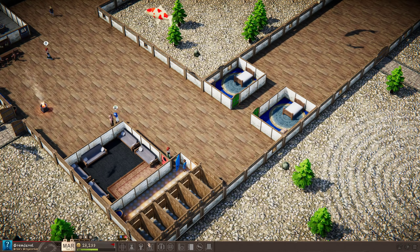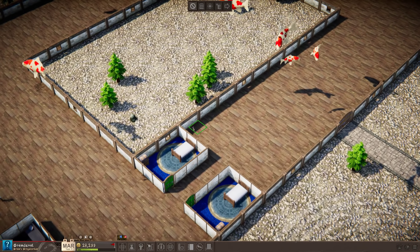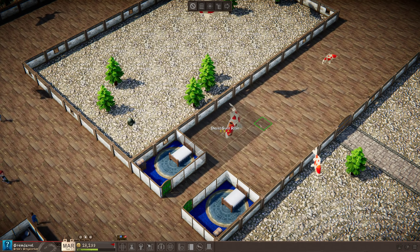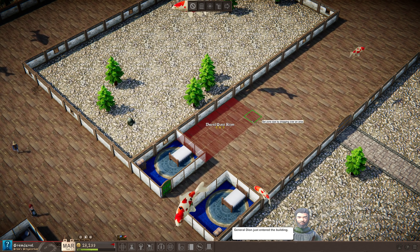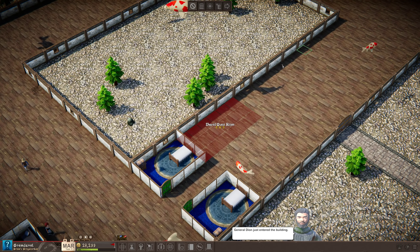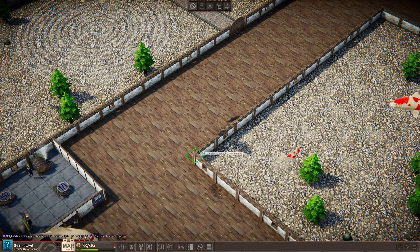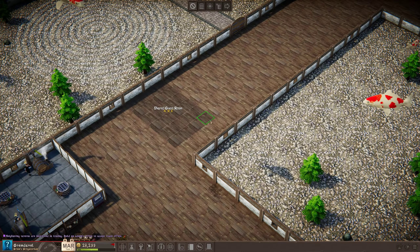How much money do I have? Let's build a couple — just a couple. It's six by four. That doesn't really work with what we were planning on doing here, but we can put them on this side. Six — yeah, that'll work.